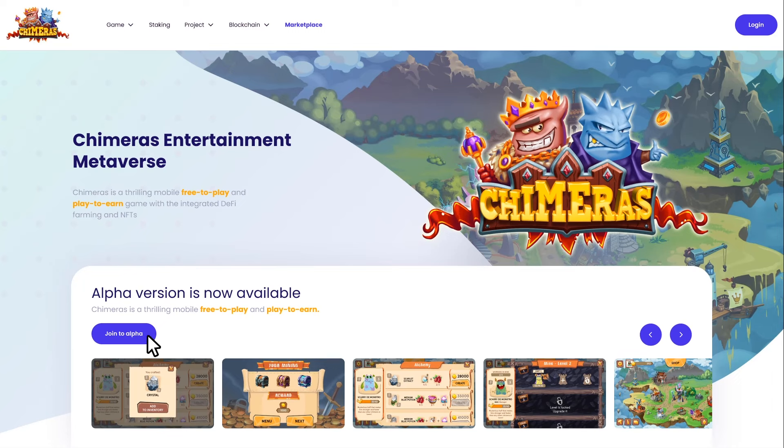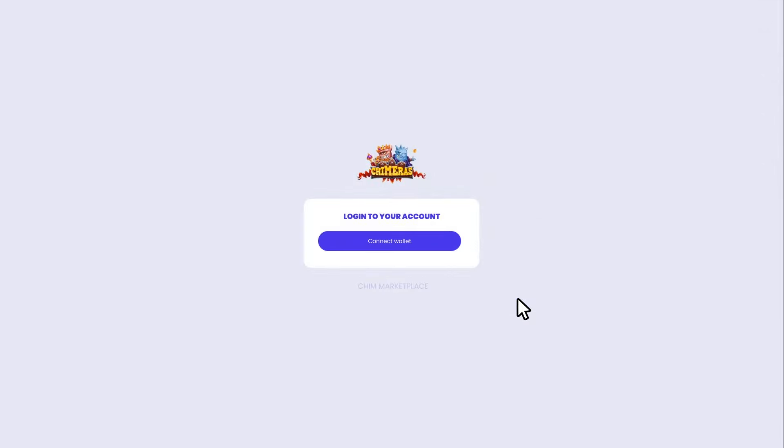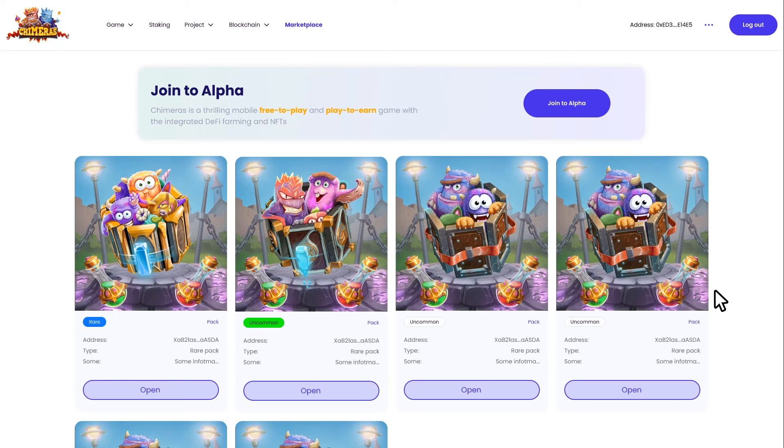Now let's move on to registering for the alpha. The first step: press the Join Alpha button on the Chimeras website. A quick reminder — if you have staked Chim, you will receive an invitation to join the alpha within 24 hours. If you haven't, then follow this instruction.